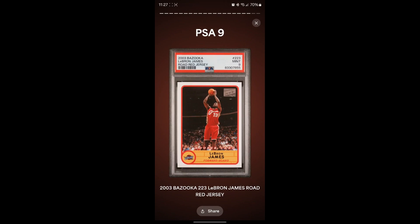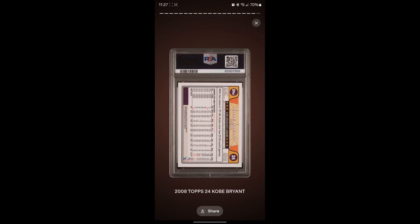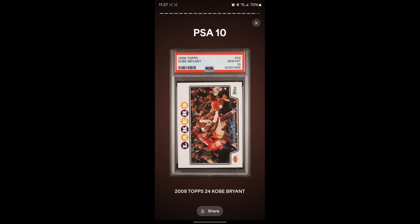The LeBron Bazooka red jersey rookie — looked pretty clean, could get a 10 — we get a nine. A nice-looking card. Then the Kobe Bryant card featuring LeBron — one of my favorite cards, iconic with both of them together. I thought it looked clean, was hoping for at least a nine, 10 would be amazing — and we get a 10! That's a great card, worth good money too.